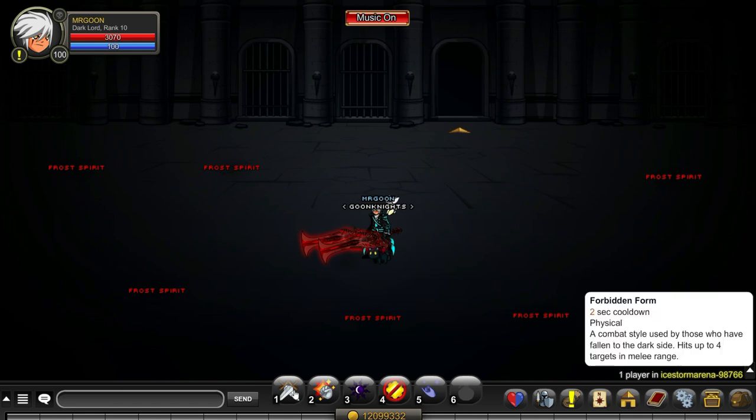Let's start talking about the abilities. Your auto attack will hit up to 4 targets which are in range for a melee attack. Your second ability, Blood Boil, uses 25 mana and the cooldown is 15 seconds. It will summon your battle pet and it will increase your outgoing damage by 100% for 8 seconds.